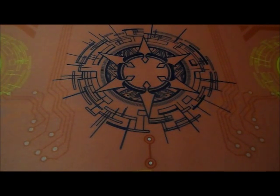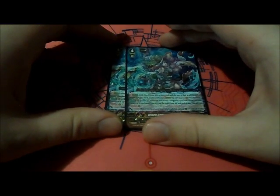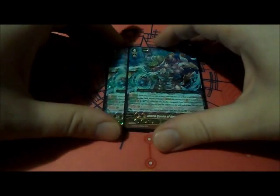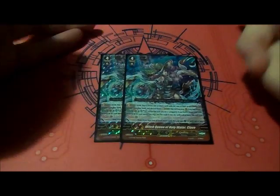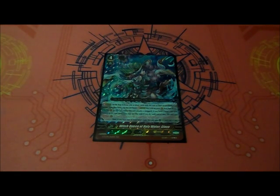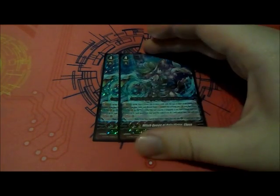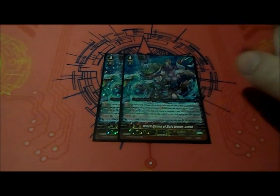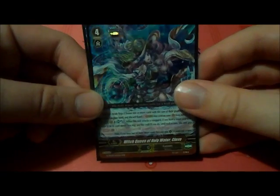For G units, we're playing 2 copies of Witch Queen of Holy Water Cloves. I do have a serious doubt about playing all 4 — I think 2 might be a good start just to make it more understandable. Her ability is Soul Blast 6 — when this unit attacks the vanguard, if you have a heart with Witch in its card name, you may pay the cost. If you do, until the end of the turn, all of your units with Witch in their name get plus 5,000 power. Then, if you have 2 or more heart cards, this unit gets plus 1 critical until the end of the turn. I think the best thing you can probably do is Legion first, and then next turn you can Stride.